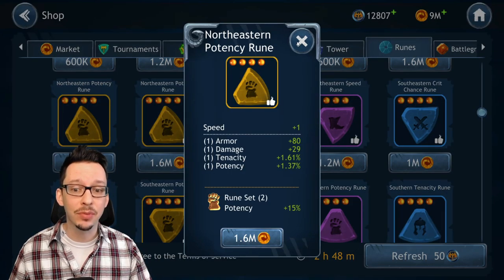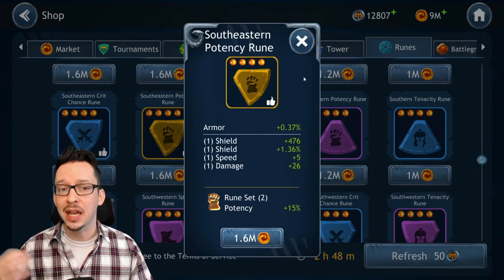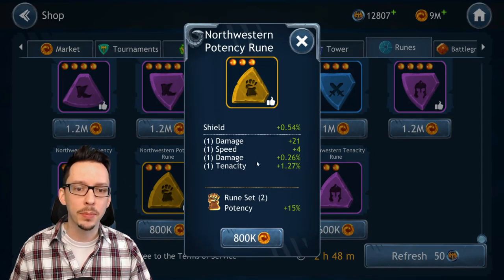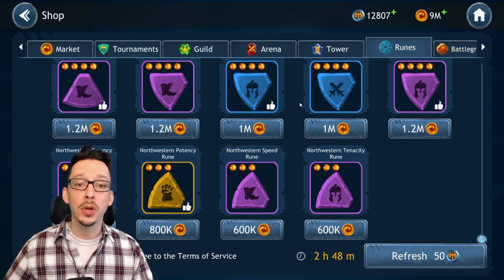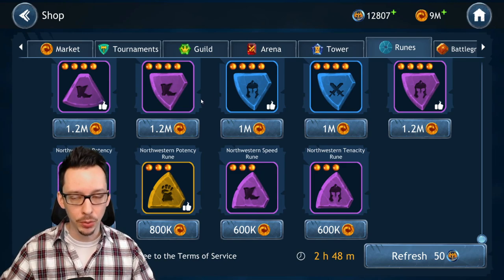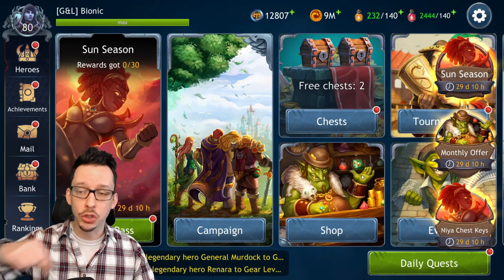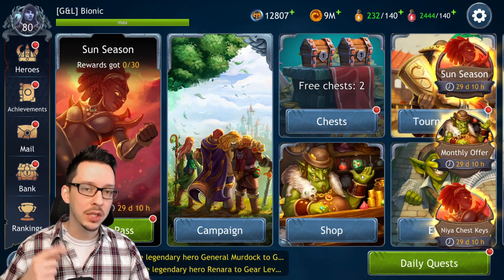Some runes have speed as a main stat, and others have interesting substats including speed that you might consider purchasing. They're not always perfect, but you can certainly get some really good pieces from this shop, which is absolutely amazing. So there you have it — a quick rundown of what's about to happen in Dragon Champions. If you haven't started you can do so right now. Thanks so much for watching and I'll catch you guys later.